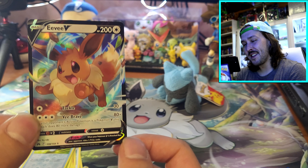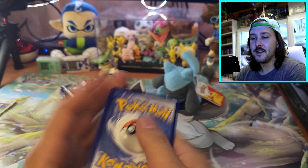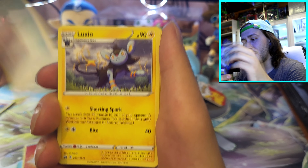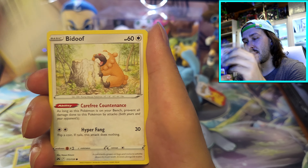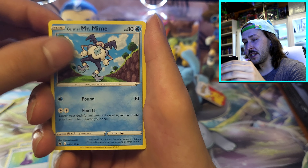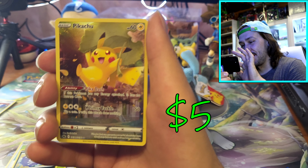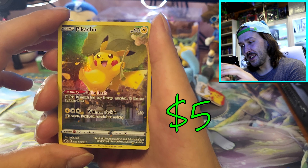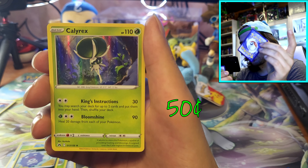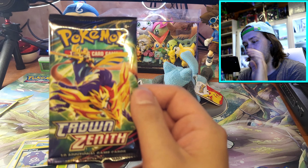We got our play mat today. Next pack - here's your code card. One, two, three, four. Start off with a fire energy, Crushing Hammer, Luxio, Rescue Carrier, Bidoof, Potion, Galarian Mr. Mime, Sunkern, Koffing. We got a Pikachu full art - that's dope. What is he trying to do, glide with that leaf? And a Calyrex hollow. Don't know what that is. Three hits so far.